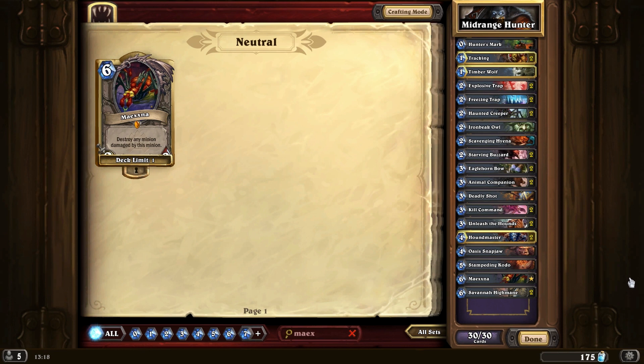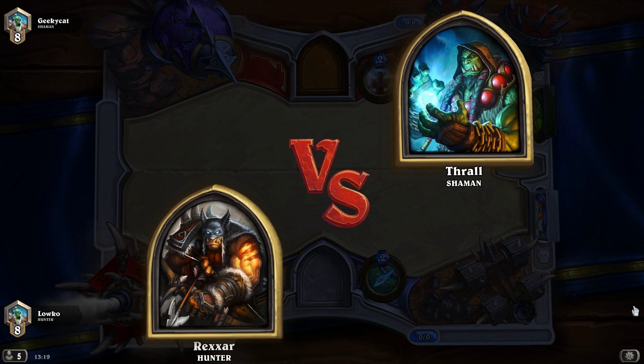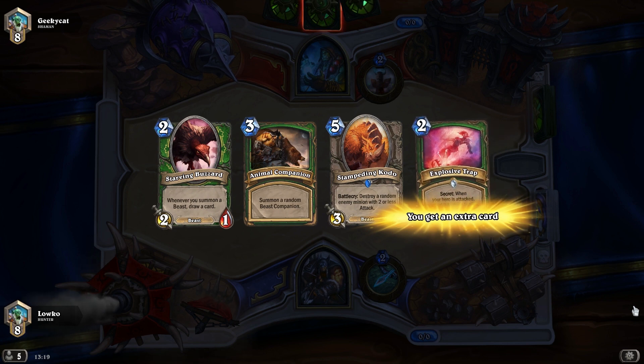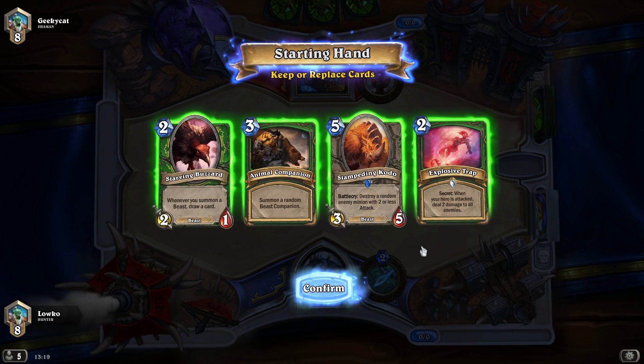It's a very strong mid-range deck that works extremely well in the current meta, where pretty much the entire ladder — especially between ranked 15 and legend — is completely filled with a ton of Zoolock. The creator of this deck, called Naxxavari, actually claims to have a 75% win rate with this deck, and he managed to go from rank 4 to legend in one evening playing this exact deck.